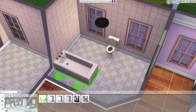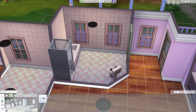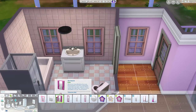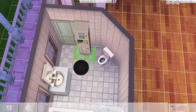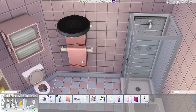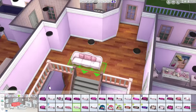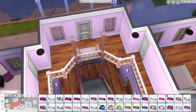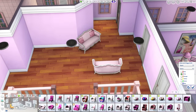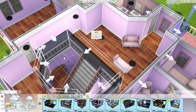I posted a picture of this house on Twitter and instantly people said 'Barbie house' - and that's not what I designed it to be. But it's not to say it couldn't be a beautiful house for a Barbie-like sim to move in and enjoy. For me, this was just a house that was pink - that was the challenge I set myself, and that's exactly what I did. That was the only criteria I had: it has to be pink.